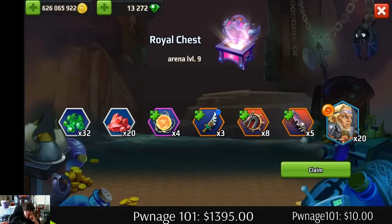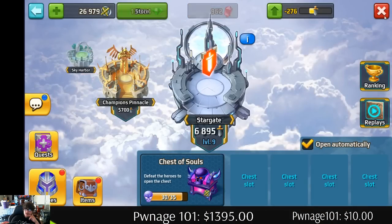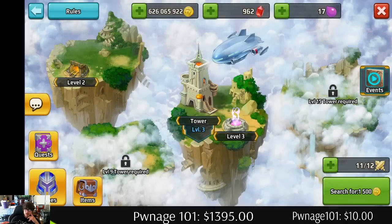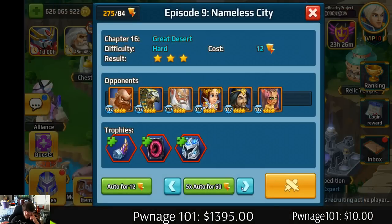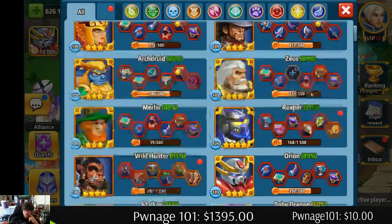Relic shards — yep, we're gonna need a lot of those. Let me see if I can search for someone real quick — if I can't, I'm not gonna sit here and waste my time. I need to farm this gear; he needs it and Kitty needs it. Three — I'll take it, not bad.